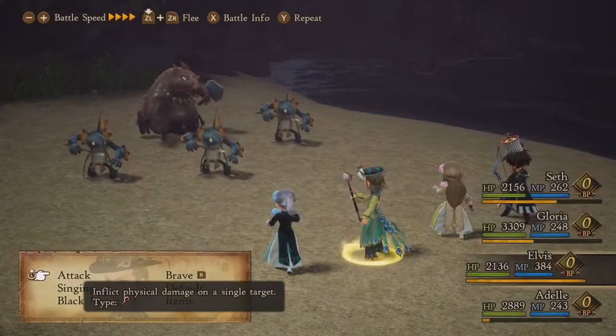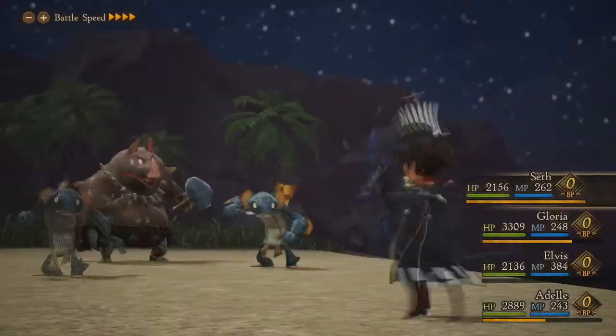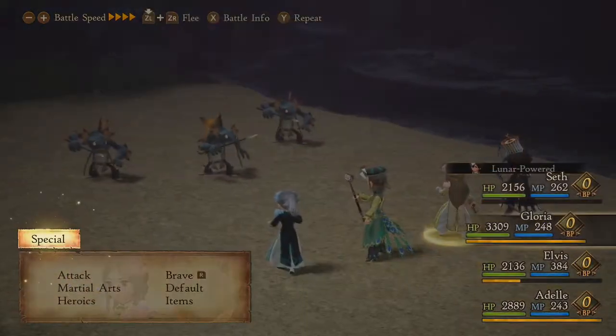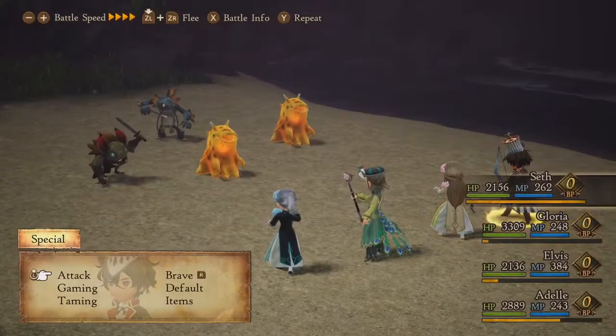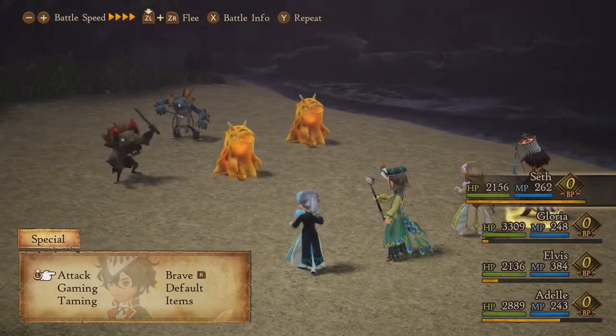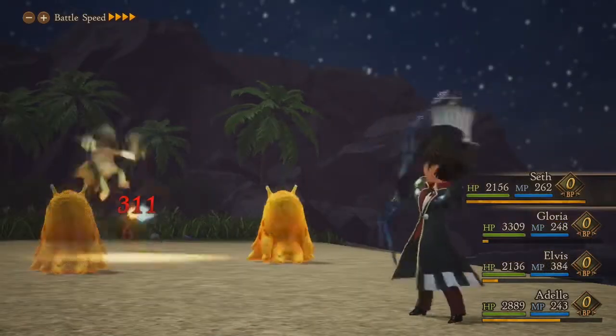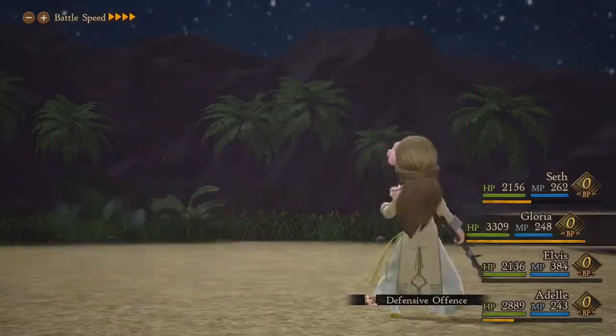The range for them linking together is actually quite small. I was trying to go for all three there, but it looks like I only got two — so yeah, that can be a little bit frustrating. But if you're fighting against these lower level enemies, you can basically just hold the A button down. Turn the battle speed up to four, and as long as you have everyone on attack, you can defeat all the enemies very quickly.